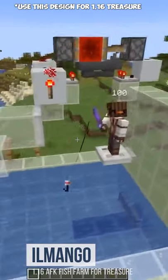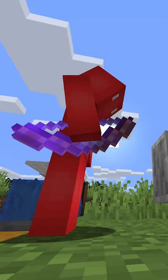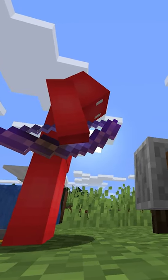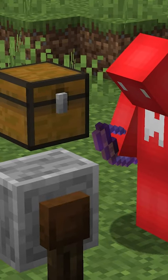But why stop there? As it turns out, there's even a way to get more juice out of this machine. Just by throwing down a grindstone next to this whole mess, you can squeeze out extra levels from the various pieces of enchanted gear you get along the way.